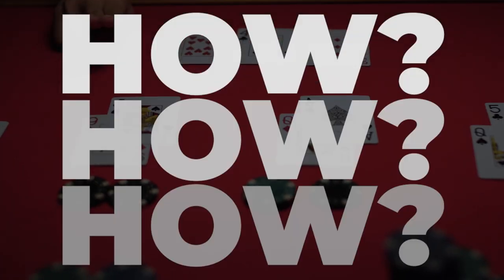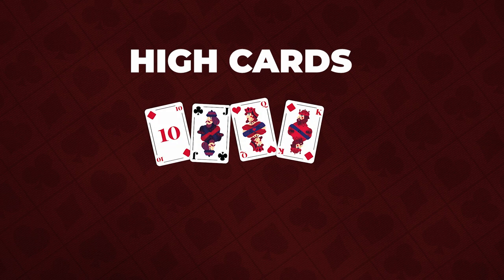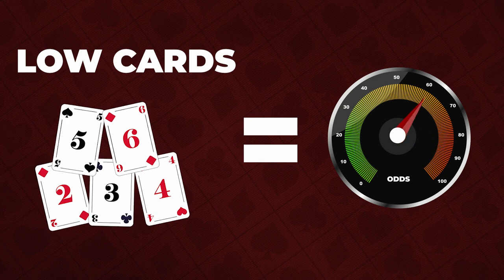It is not cheating. Now, how does one actually count cards? As you already know, high cards in blackjack are defined as tens, face cards, and aces, which benefit your score far more than the lower value numbers. When high cards remain in the deck, it increases the likelihood of getting a strong hand or landing a blackjack. On the contrary, when there are more low value cards left, it favors the dealer.